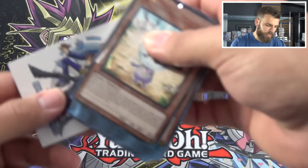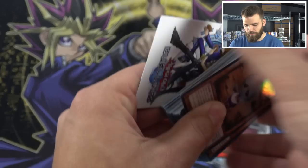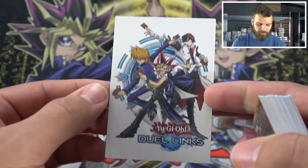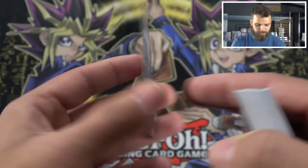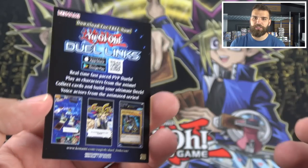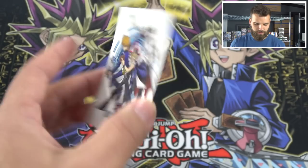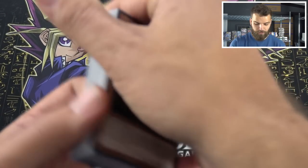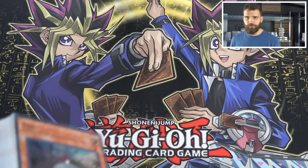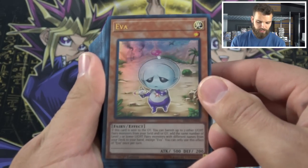I've heard you guys message me, and I've seen some comments before that Yu-Gi-Oh should definitely do something similar to what Pokemon TCG does with their online packs — even with their structure sets — and possibly give some Dual Links packs with their product. I don't understand why they don't do that. That's an extremely good idea and I agree they should do that. Post in the comments below, tell Konami: 'Dual Links free packs when you buy cards — let's do it!'